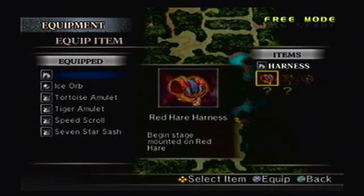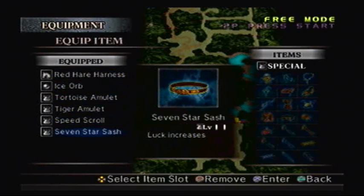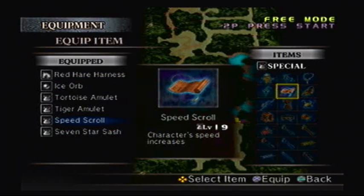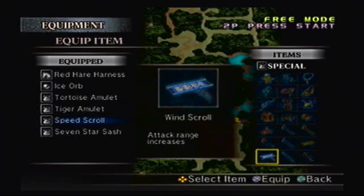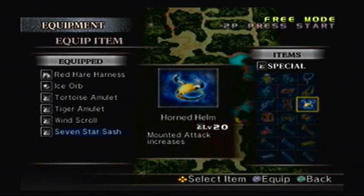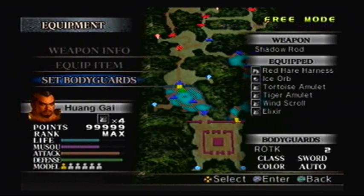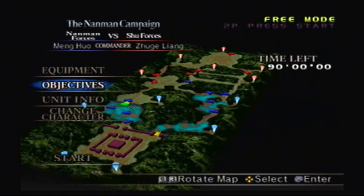I think the last time I played it, I had no harnesses. How times have changed! I don't think I need the speed scroll — if anything I'll take the wind scroll, and I probably won't need the peacock urn either. I'll just take an elixir. I probably won't be utilizing my bodyguards. All I need is an Elephant, thanks to my bombs.